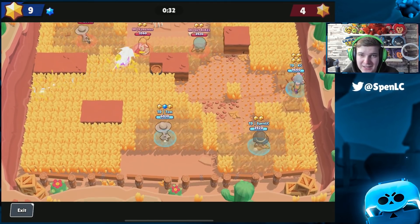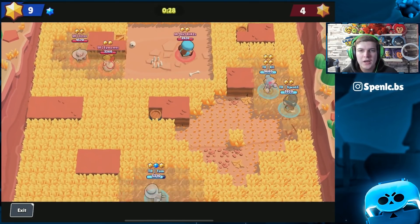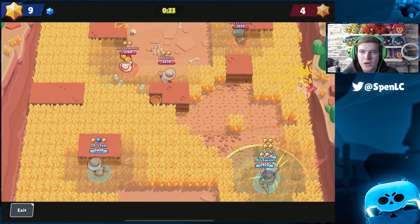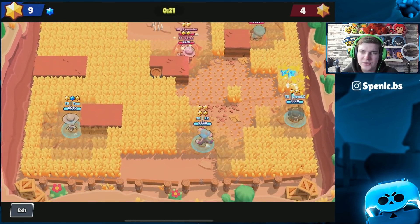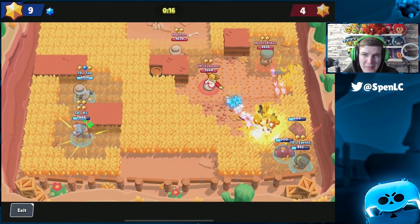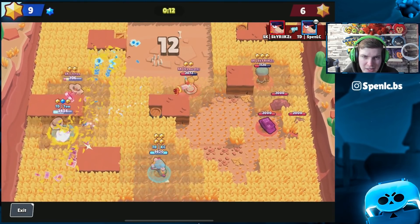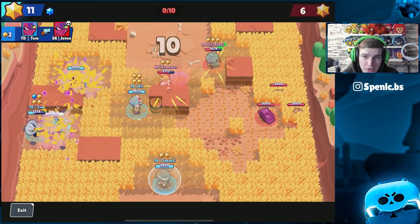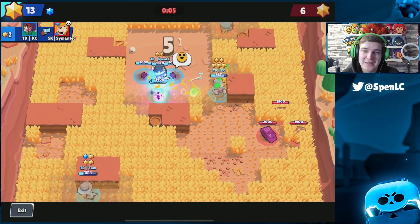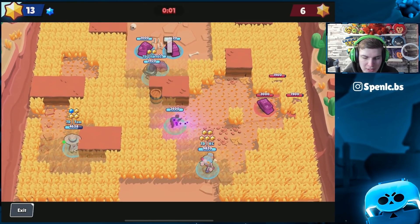We just huddle up together and constantly try to stay together — nothing they can do because we've got those Rosa slows. At any point we can just Rosa-slow them, like Casey did, and they have no chance. What they should have been doing is grouping up with Tara, because Piper and Rosa have no defense against a Rosa. Rosa is probably the number one pick when Bow is banned because of those slows — it's really hard to take her down once she cycles her super. That's the first game of Snake Prairie right there.